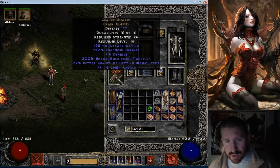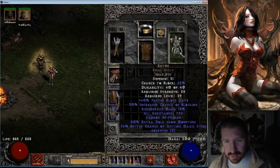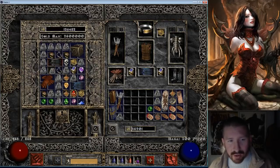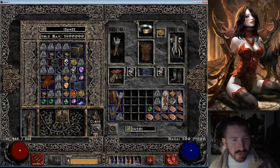I have magic find gear on right now. So I'm about to show you a quick little magic find trick for Nightmare, especially if you're hardcore, because you've got to be really careful in hardcore. You only get one shot, man. And here's my non-MF gear, and here are these bloodfists. But for right now, I'm just having a Chance Guard on.